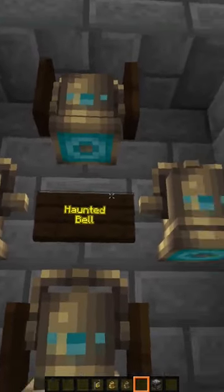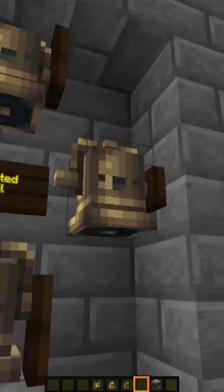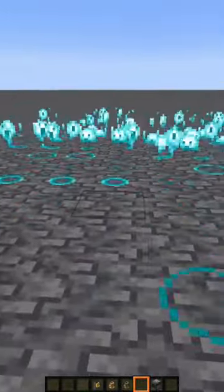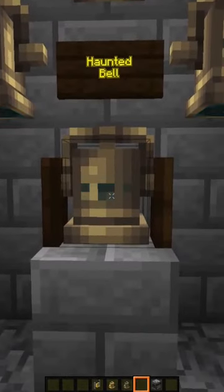We have the haunted bell, which looks the coolest by far. You can see it attaches the same way and it can be rung — but look at that, strange particles appear all around us when we ring this bell. I'm going to teach you how to make it in just a moment, but first let's talk about what this bell is actually doing.